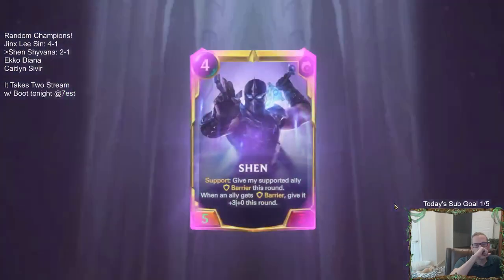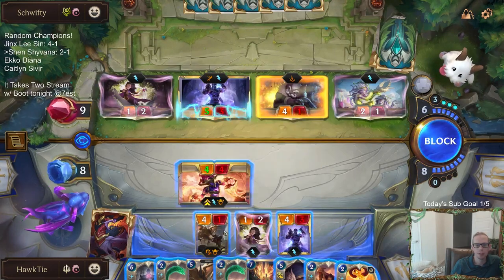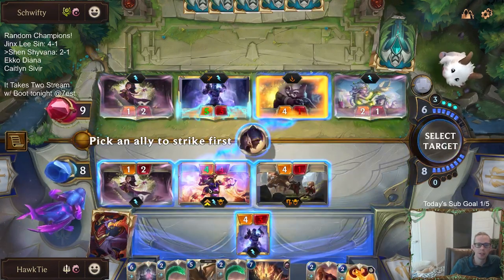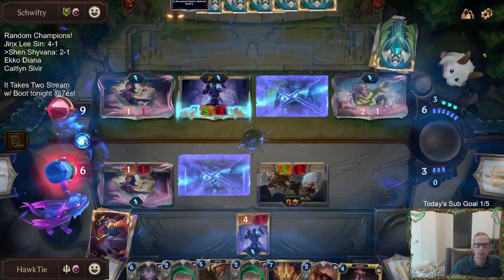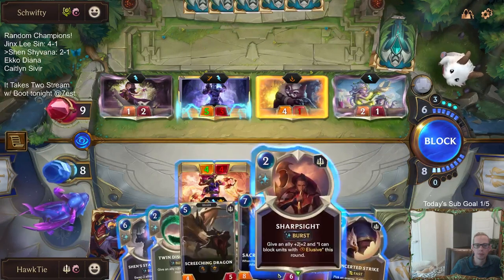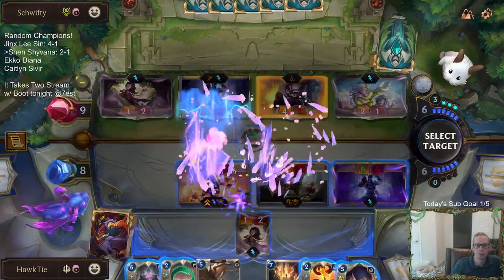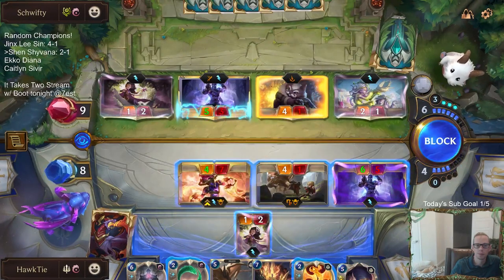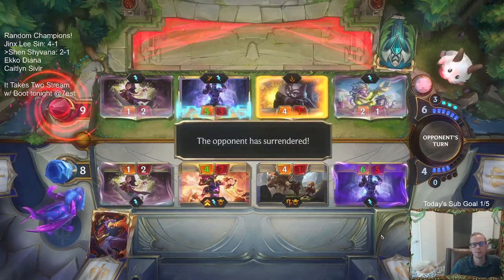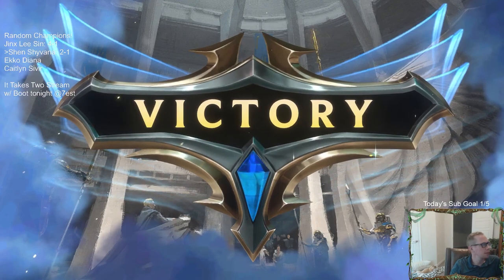Didn't get lifesteal because we were dealing damage to a barrier — barrier strikes don't really happen. So if I Concerted Strike this thing — it does kill that, but that takes up a lot of my mana. They gave up — they didn't have the spells to continue on. And that's a victory — three and one for Shen and Shyvana.